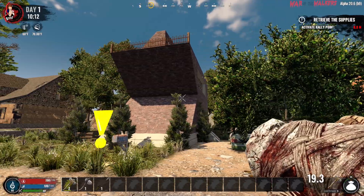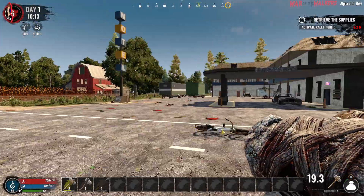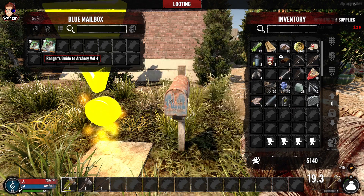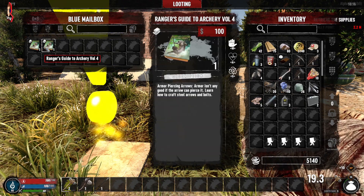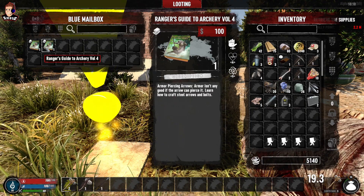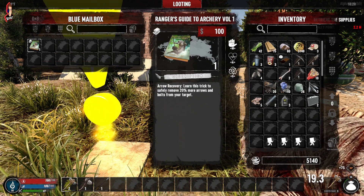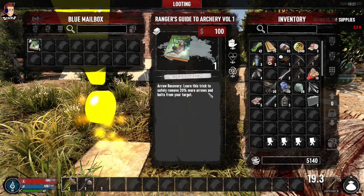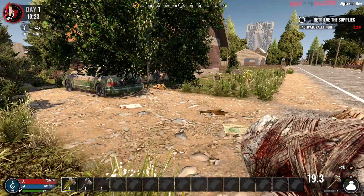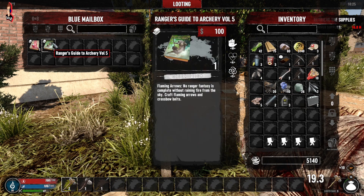This looks like a decent solid building as well. Interestingly, we could have found our base not far away from the trader either. Let's check the mail. Ranger's Guide to Archery Volume 4 - armor piercing arrows, and Volume 1 - learn how to safely remove 20 more arrows and bolts from your target. That's really useful - we didn't get many bolts back from using the crossbow in the last one. I'm going to start that again.